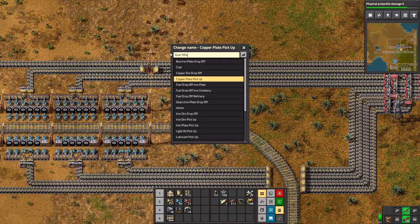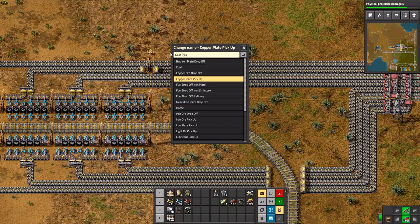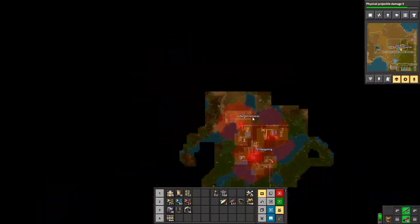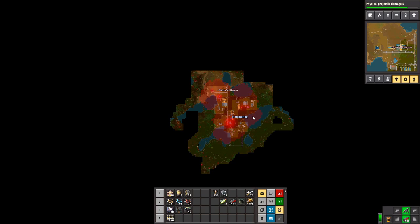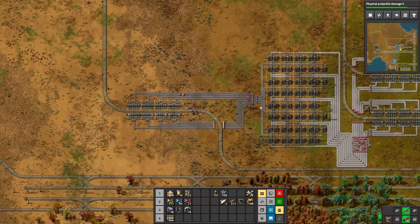We'll go on to the copper wire one and I will try to belt things somewhere. I'm utterly impressed at how much space this is taking. We are using a lot of space and we're going to use so much more. So many people playing this game are like 'make it as small as possible, compact it all together.' We're doing the polar opposite, which I think is fun.